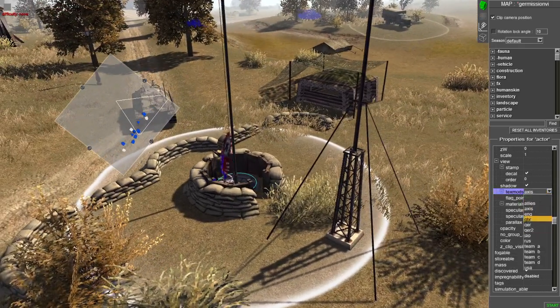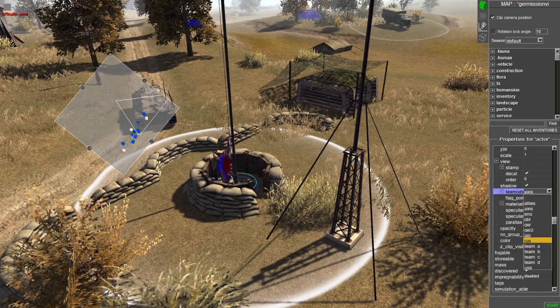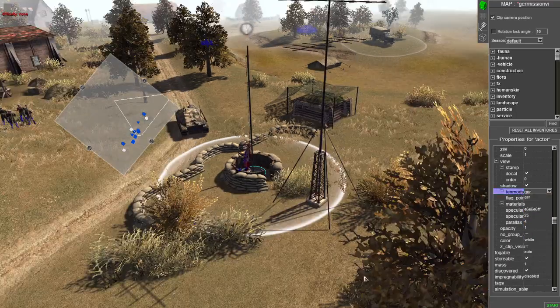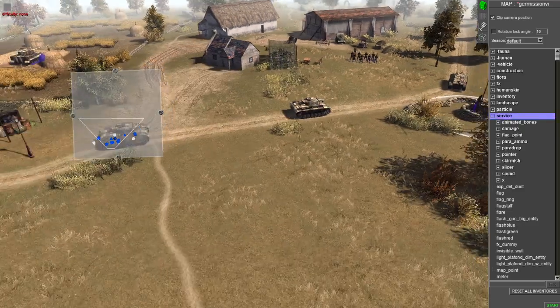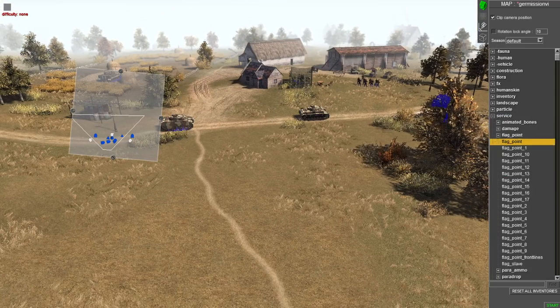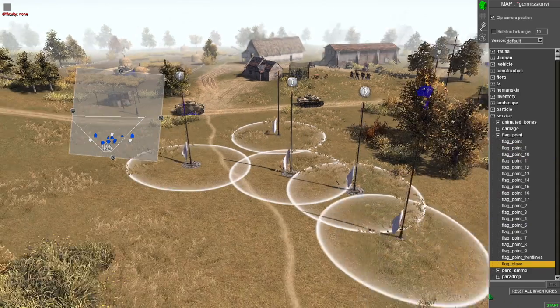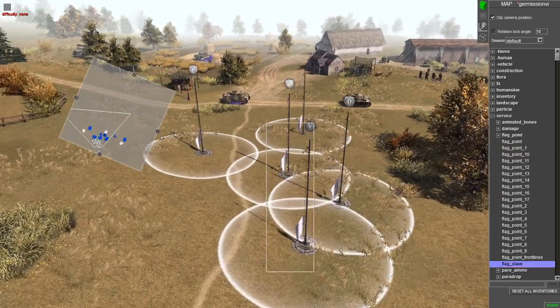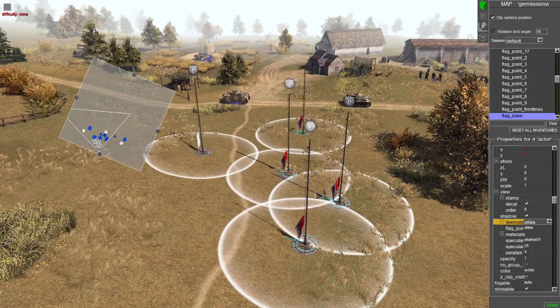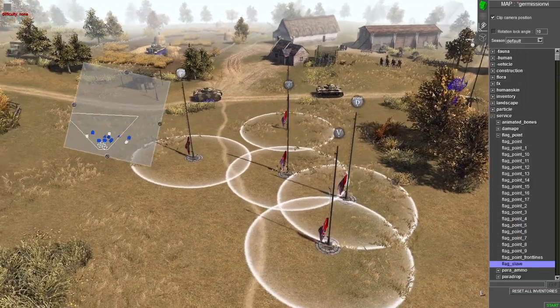There's the PvP flag, and there's Great Britain, Germany, Japan, Russia, and USA. Let me just spawn in a flag — it works with all the flags. You go to flag point, then service five point, and any of these options. Each one says slightly different things but they all work the same as far as I know. You can just mass select them and choose your flag, and just like that — voila, you have your flags.